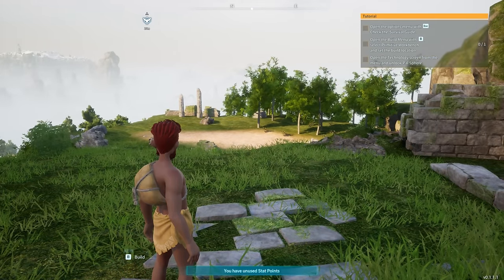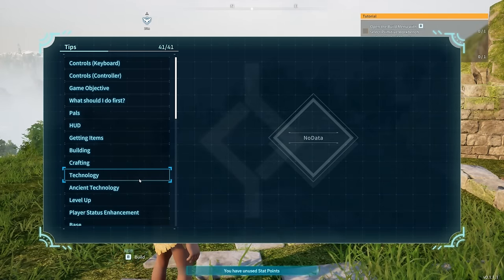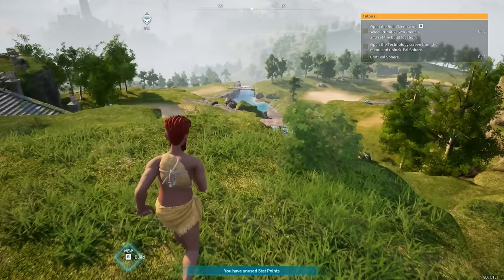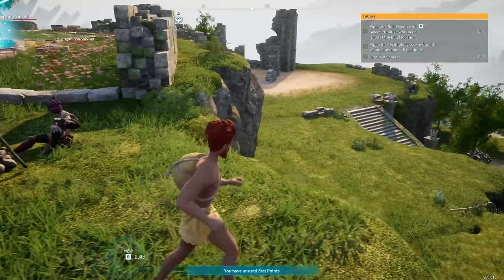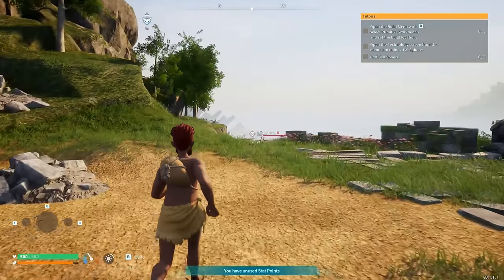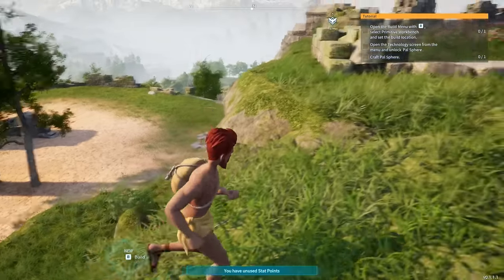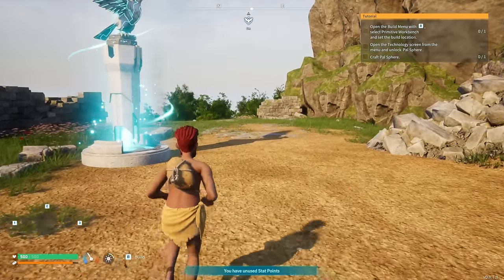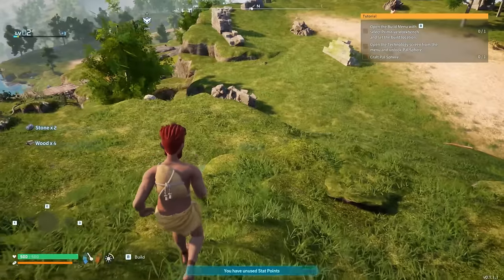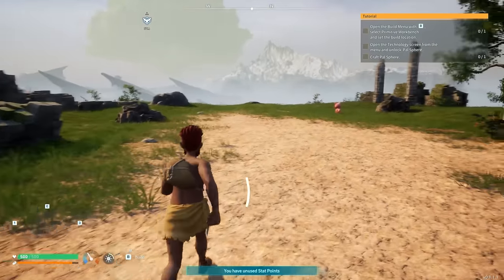Open the options menu with Escape and check the survival guide for basic stuff. Open the build menu, select primitive workbench. There's a waypoint right here so that might be the best spot. Is it Kativa? Katava? We have unused stat points too. I need some rocks. This way doesn't have stairs going down. There's a lamb ball right there — and that pile of rock, maybe I could hit it.